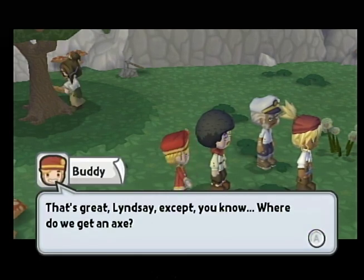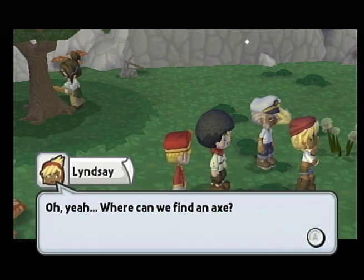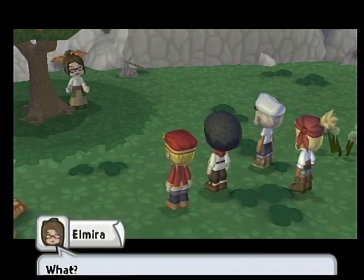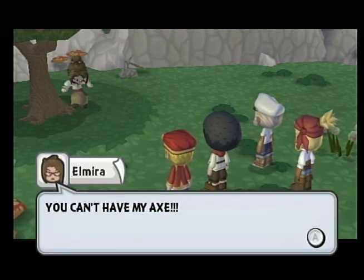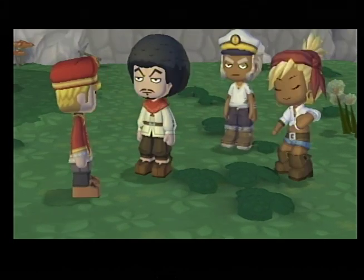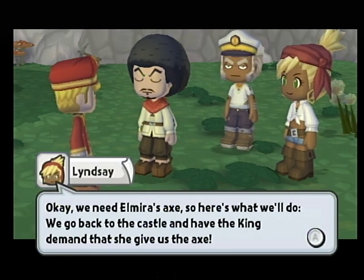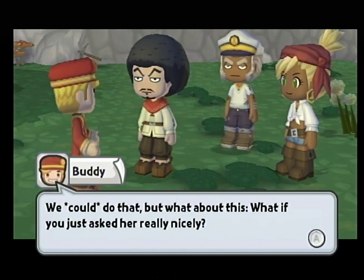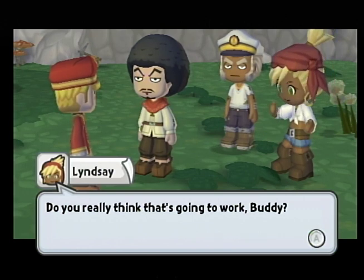That's great, Lindsay, except where do we get an axe? I don't know. Maybe that woman in the background swinging an axe. Where can we find an axe? Just behind us. You can't have my axe. Okay, we need Elmira's axe, so here's what we'll do. We go back to the castle and have the king demand that she give us the axe. We could do that, but what if you just asked her really nicely? Do you really think it's going to work, buddy?